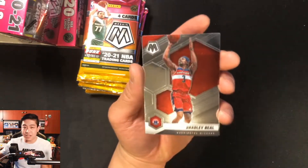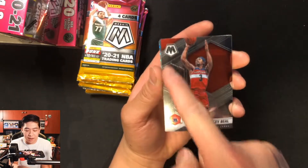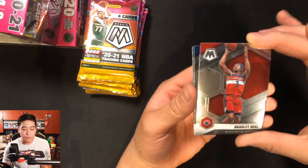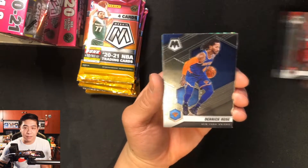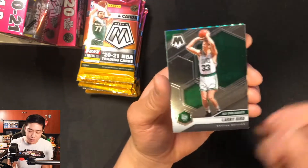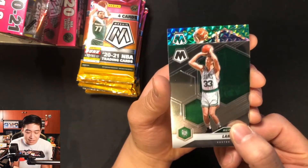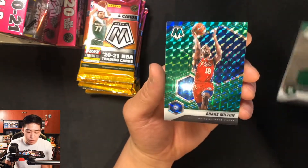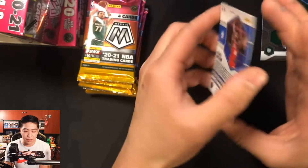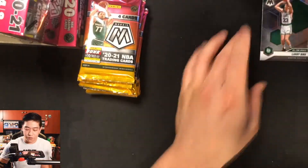The hexagon reverses for rookies — if you have a rookie, the big hexagon is on the opposite side. Looking sideways, it looks like we have a green parallel in here. Four cards from pack one: Bradley Beal, Derek Rose, an All-Time Greats with Larry Bird, and finally a green Shake Milton parallel. Could be one of our parallel hits.